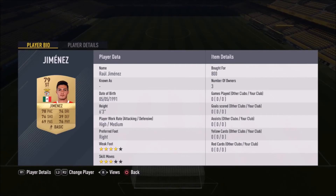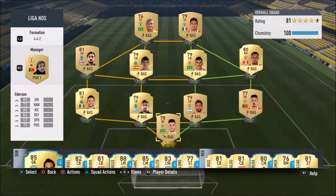The final player is Raul Jimenez — 800 coins for an 80-rated non-rare gold card. He has four-star weak foot, three-star skill moves, and high/medium work rates, meaning he'll be up a lot in attack and quite a bit in defense as well. Not the best skill moves but a very good player to finish out this side.